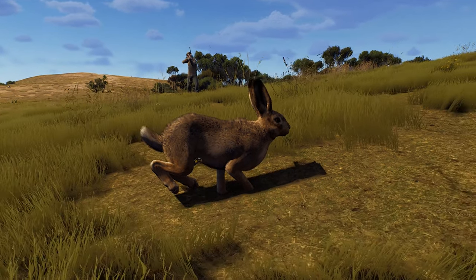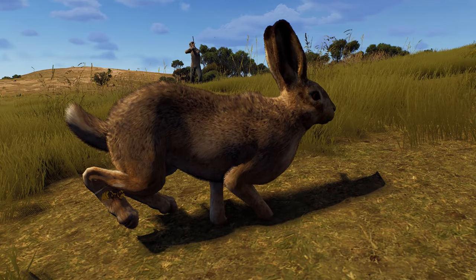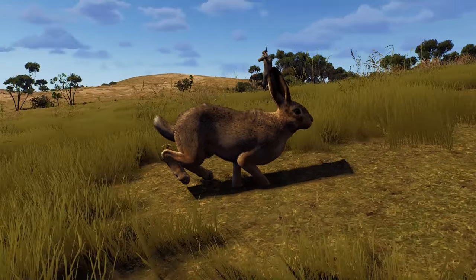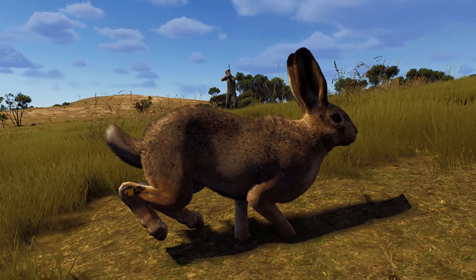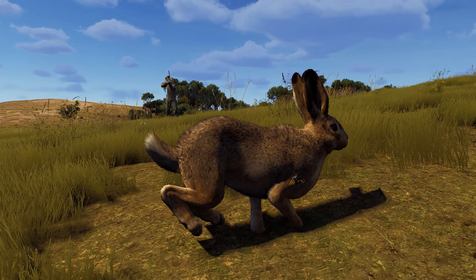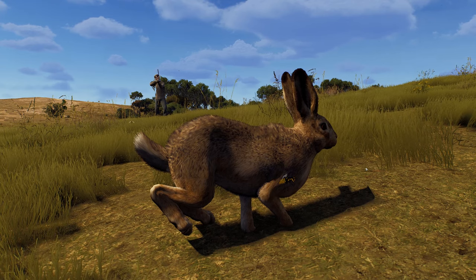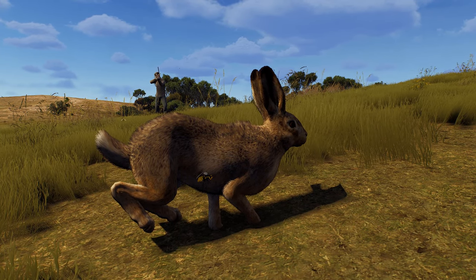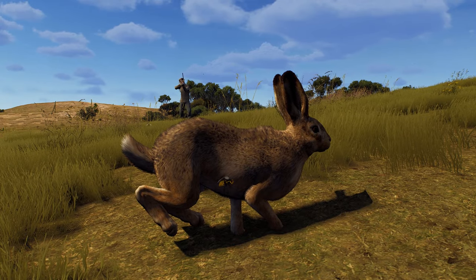Let's have a look from his angle — what have we got? We've got a wasp! He's in a race with a wasp. This is what I was on about — random things! There's a wasp racing alongside him. What are the odds of that — a little wasp racing the European hare?